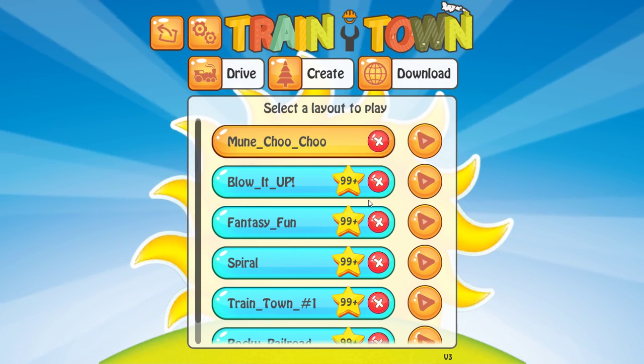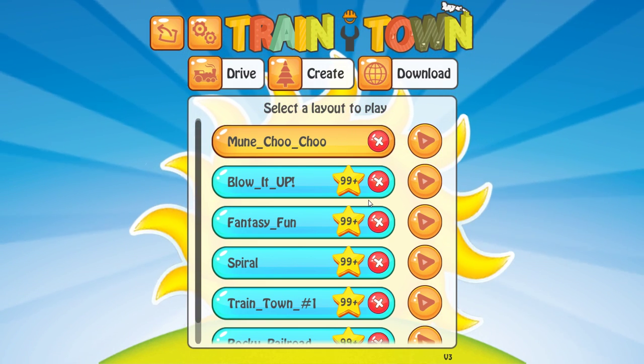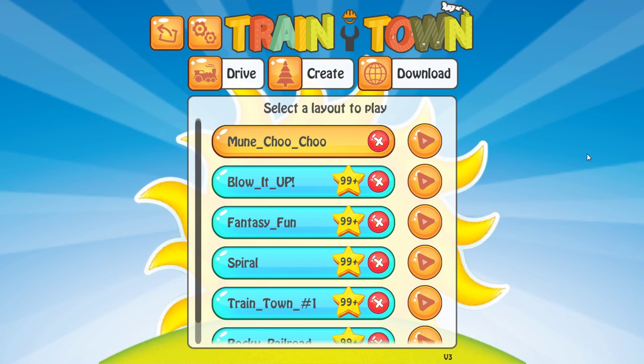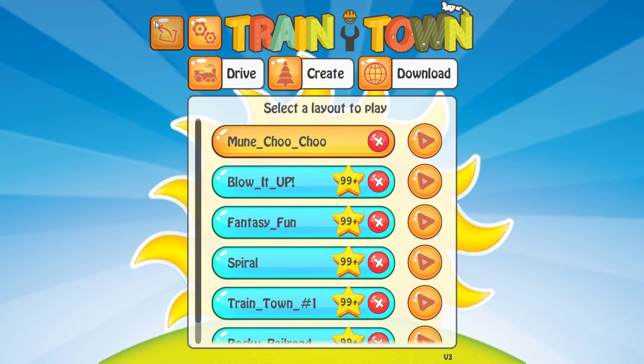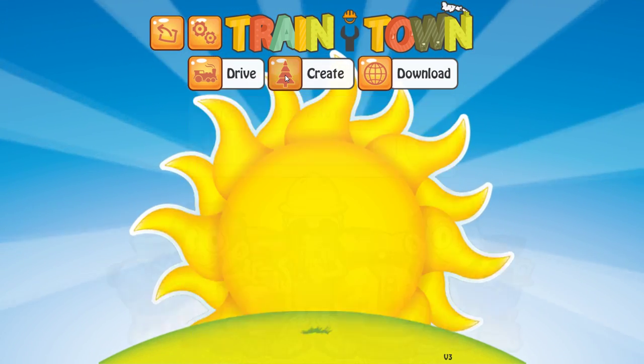Hey, now isn't this cute? A little train town. Okay, never done this. So we can either drive, create, or download. I say let's create.